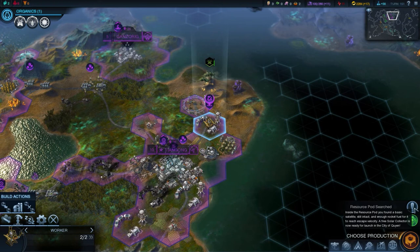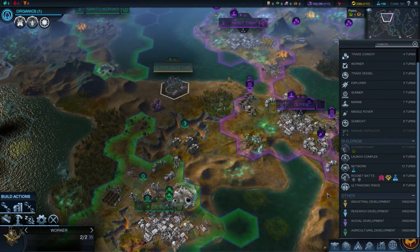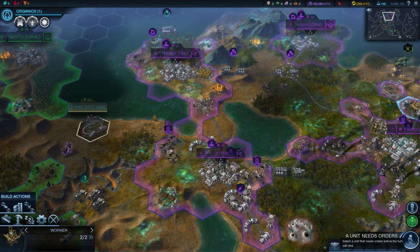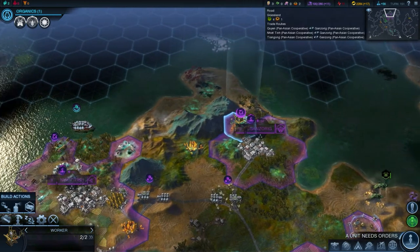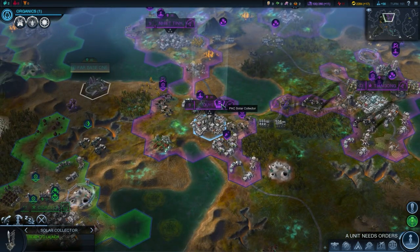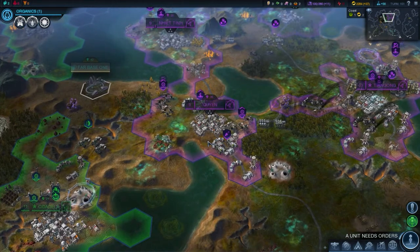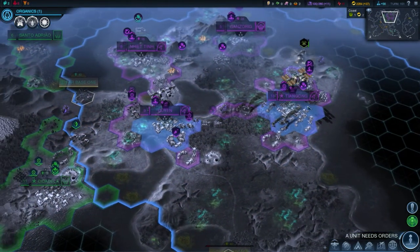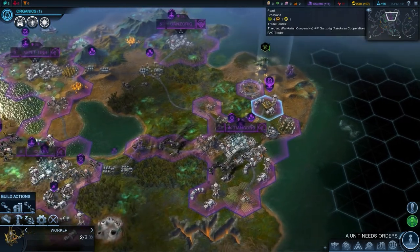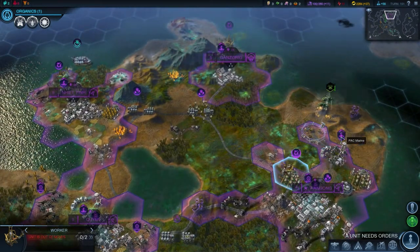Solar collector researched - another one. These roads could help me in case the Brazilians decide to attack us again. We'll also build the rocket battery over here to increase our defenses. The mines have been made. Solar collector launched above this city - two solar collectors, nice. Look at that cash flow! The roads are connected - lovely.